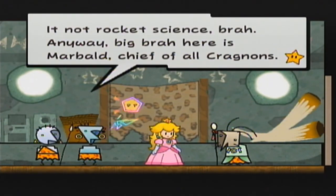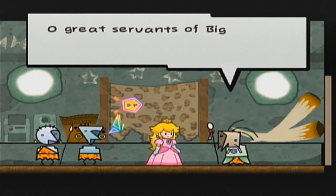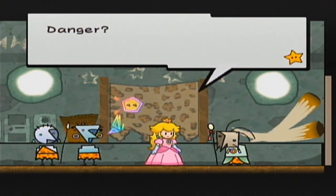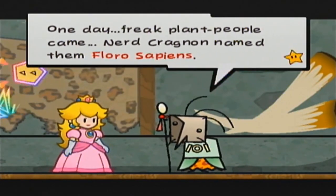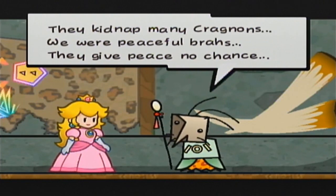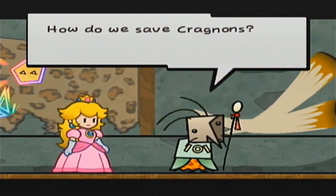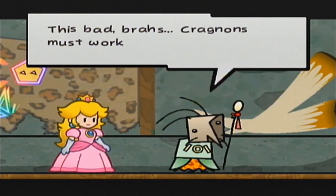Great servants of Big Rock Who Watches — Cragnons are having trouble down here. Serious. Bad. Big danger. One day, three plant people named — a nerd Cragnon named them Florosapiens — they kidnapped many Cragnons. We were peaceful, brah; they gave peace no chance. A rescue team of Cragnons now needs to be rescued. We're at the end of our crag — how do we save Cragnons? No ideas come to Marbled, and we keep losing Cragnons. This bad, brahs.